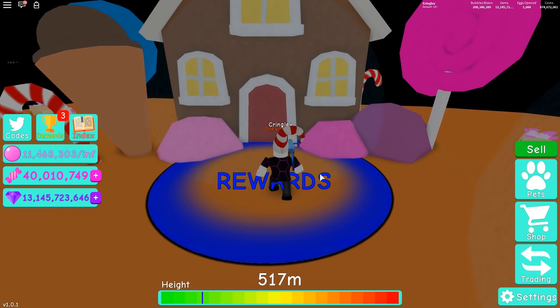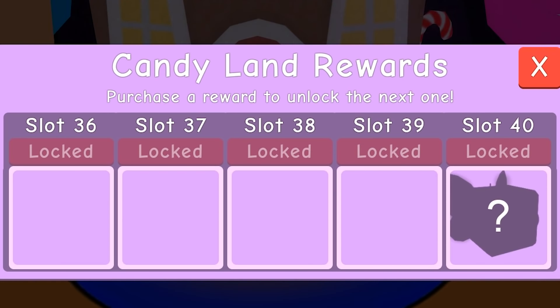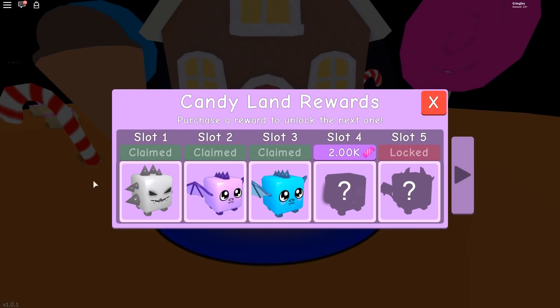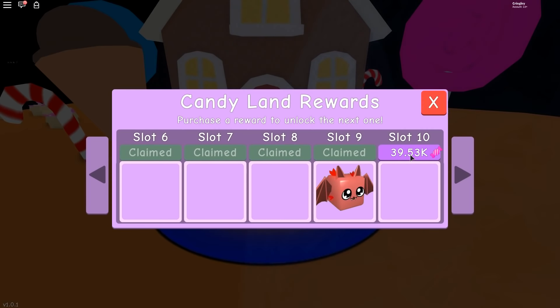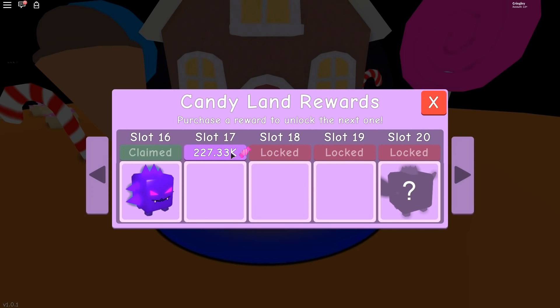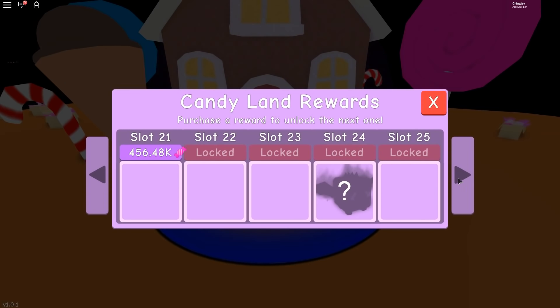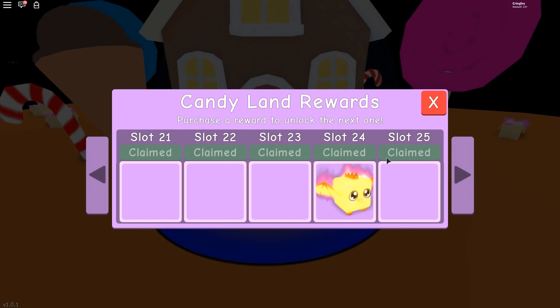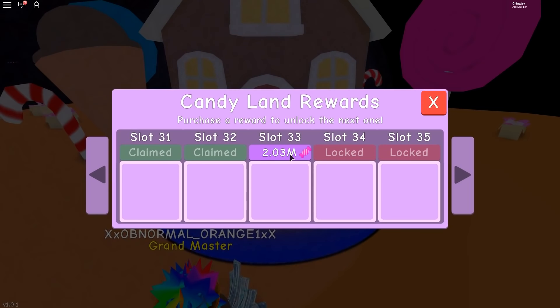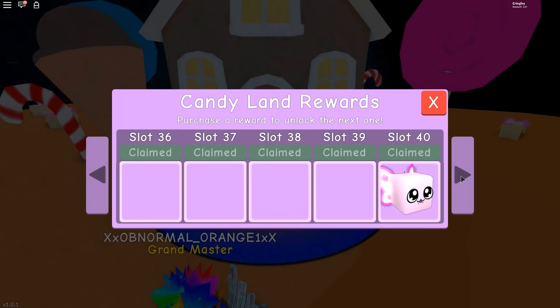We've also got the rewards island, where we spend our rewards. There are tons of slots - the max slot is 150, which is insane. When you unlock slots in the claimed rewards section, you basically get pets that help you out in terms of getting different candies. These candy pets will help me out tremendously.